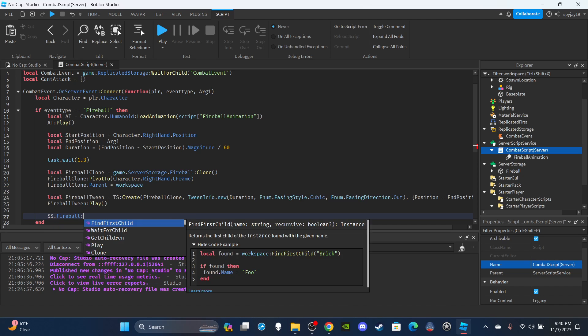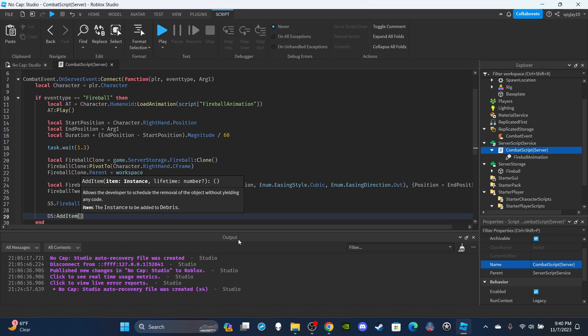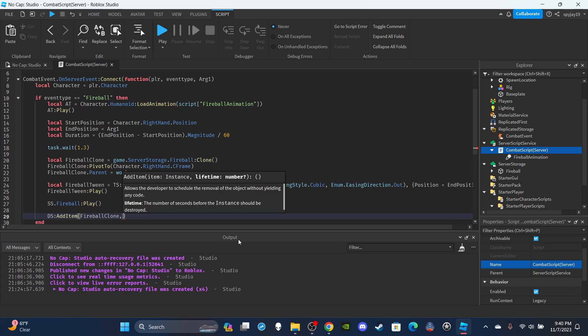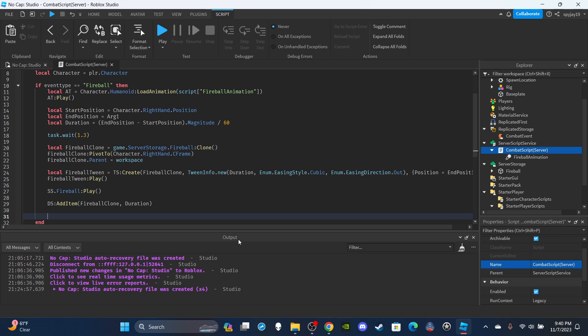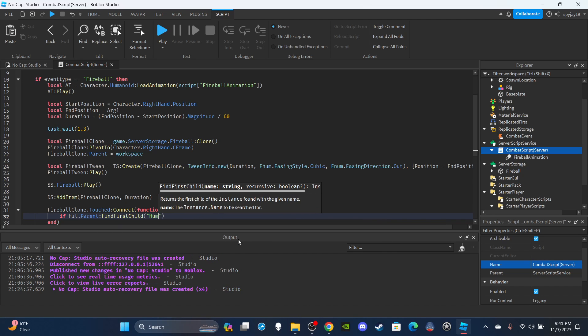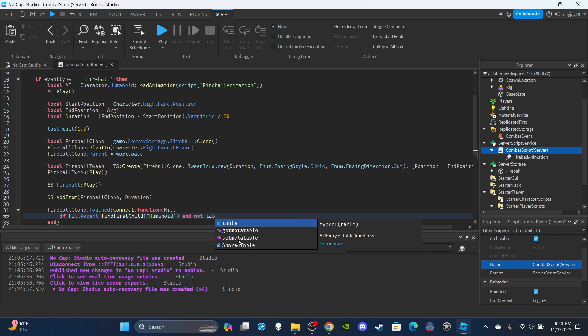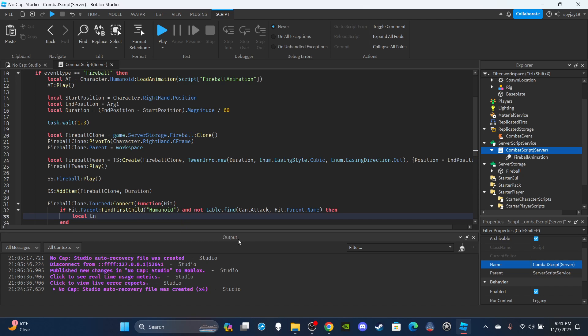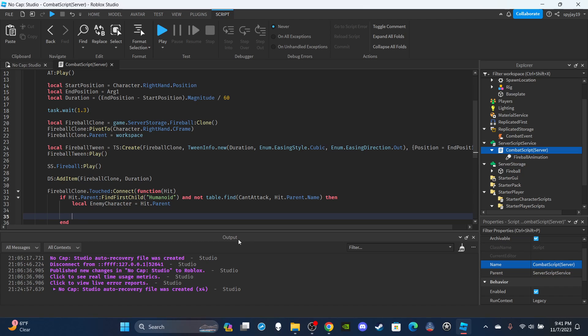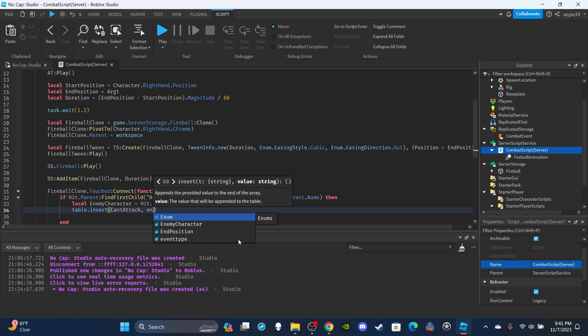Play the sound: ss.Fireball:Play(). Use the debris service to auto-destroy the clone: ds:AddItem(fireballClone, duration). Then set up the touched event: fireballClone.Touched:Connect(function(hit)). Check: if hit.Parent:FindFirstChild("Humanoid") and not table.find(canAttack, hit.Parent.Name) and hit.Parent ~= character. Create a variable for the enemy: local enemyCharacter = hit.Parent. Insert their name into the table: table.insert(canAttack, enemyCharacter.Name).